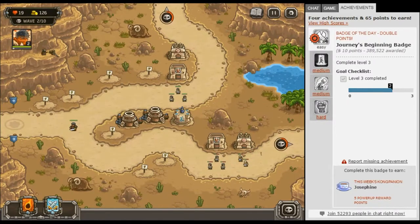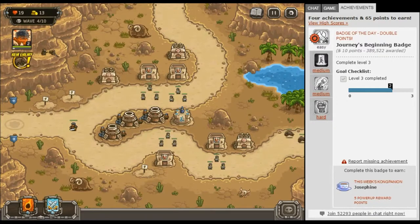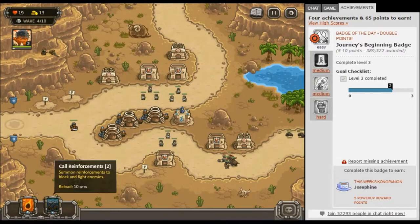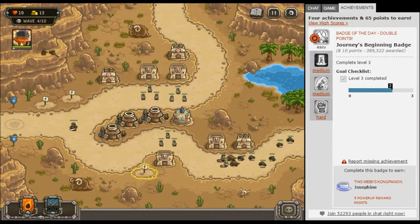Another new enemy — what? Magic resistance puppies with magic resistance! Oh okay, well I guess I gotta kill more puppies.